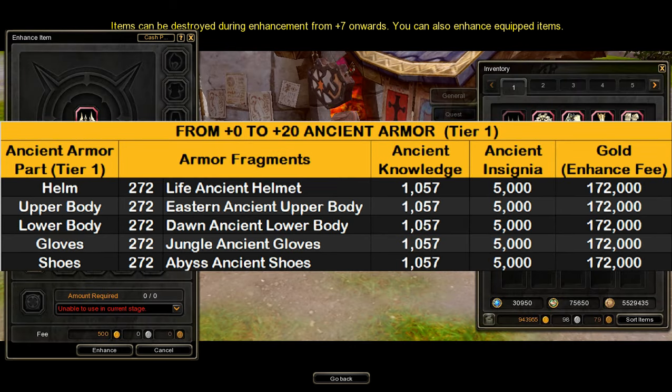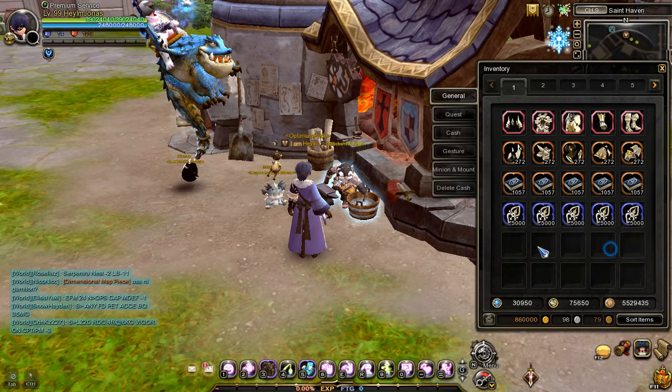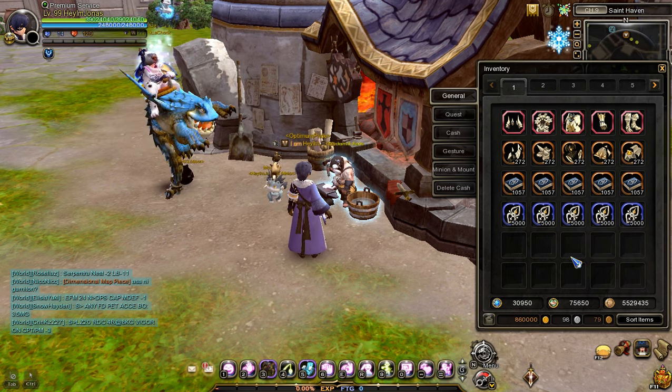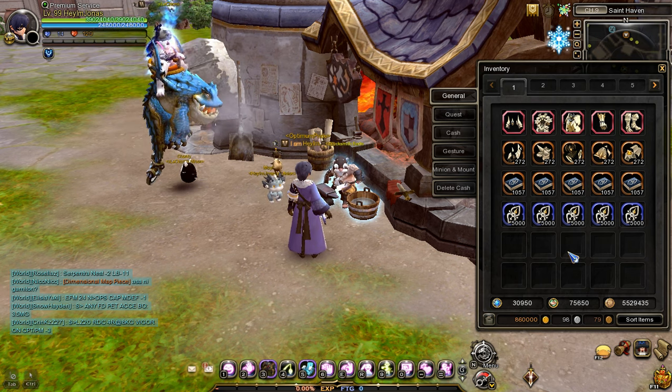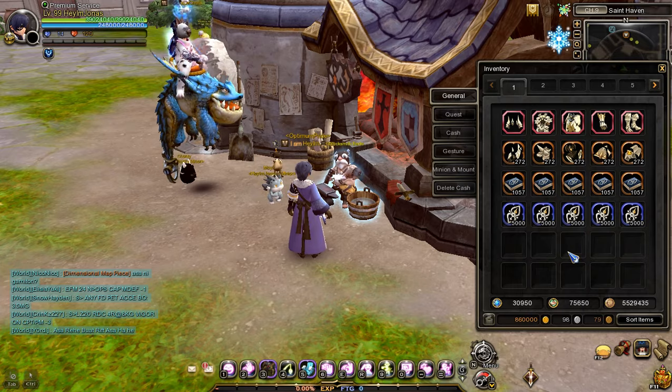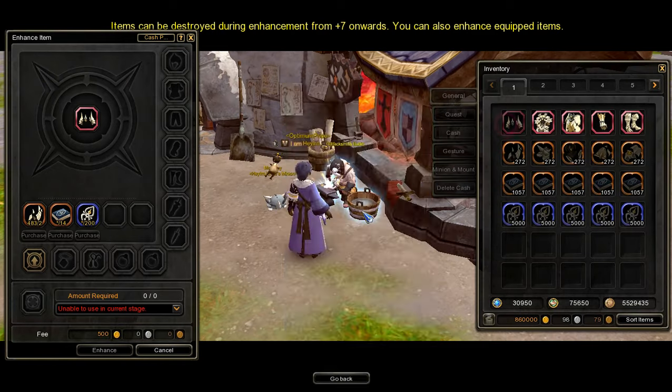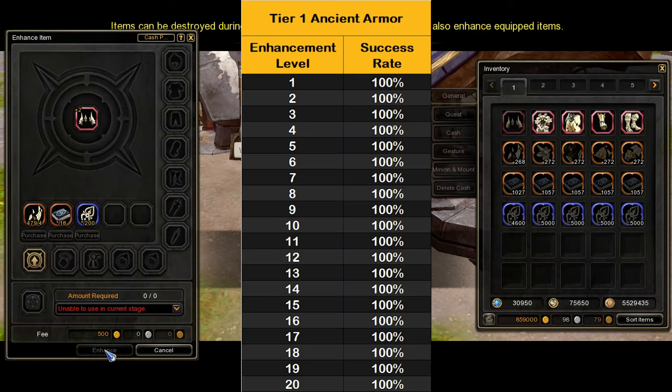If you're going to enhance a tier 1 ancient armor from plus 0 to plus 20, you will need a total of 272 ancient armor fragments, 1,057 ancient knowledge, 5,000 ancient insignia, and a total of 172,000 gold for the enhancement fee. In my case, I have a decent amount of ancient equipment materials, so I will enhance all of my tier 1 ancient armors from plus 0 to plus 20. I will need 272 ancient armor fragments for each armor part, 5,285 ancient knowledge, 25,000 ancient insignia, and a total of 860,000 gold for the enhancement fee. Please take note that when enhancing tier 1 ancient armors, you don't have to worry about enhancement failure or breaking because the success rate is set to 100% for all enhancement levels.